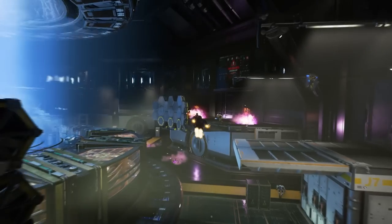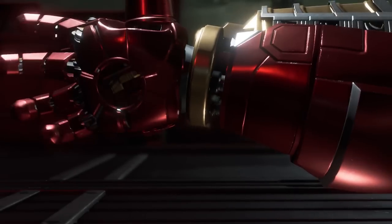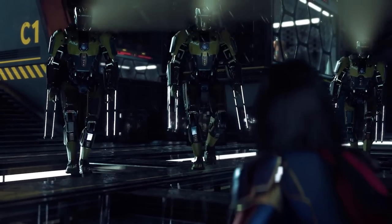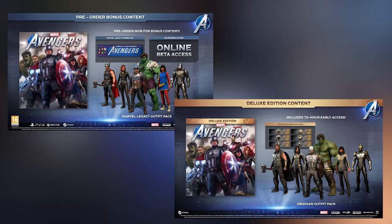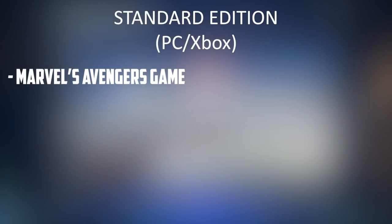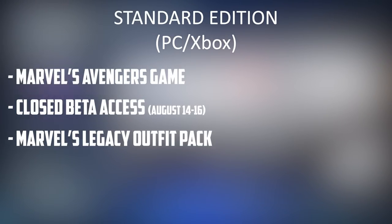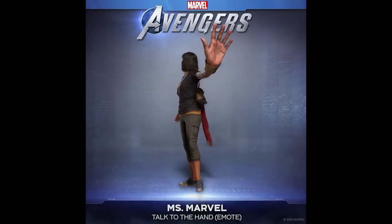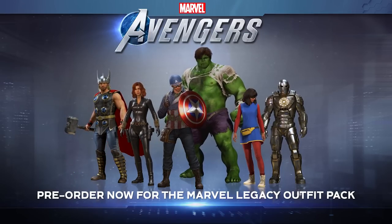Moving on to Xbox One and PC — these two coincide. The PC version is on Steam, with no Epic Game Store and no confirmed Stadia release. Both platforms have a standard edition at $60 including the base game, early beta access starting August 14, the Marvel's Legacy outfit pack for all six heroes, and the Marvel Legacy nameplate. Compared to the PS4 standard edition, you don't get the Miss Marvel Talk to the Hand emote or the Hex Pattern dynamic theme as those are Sony exclusives.